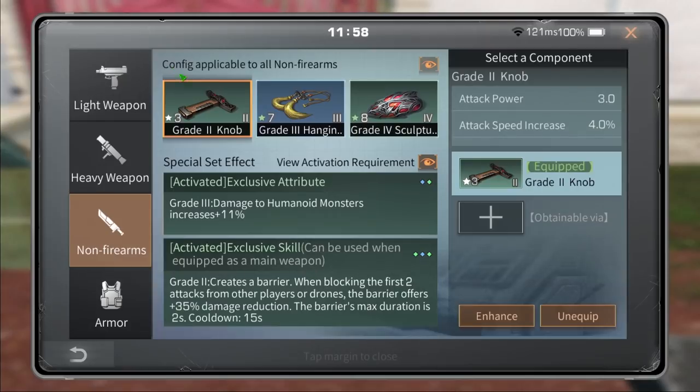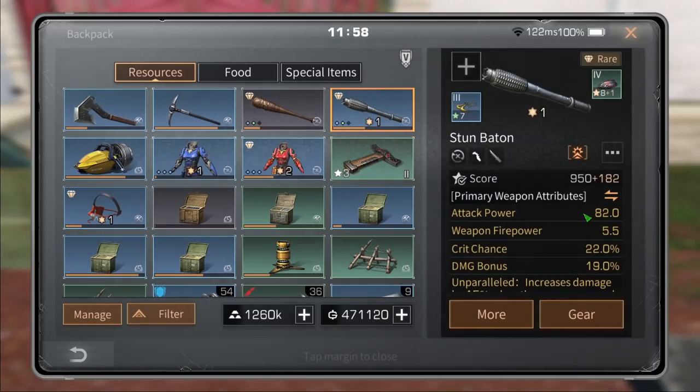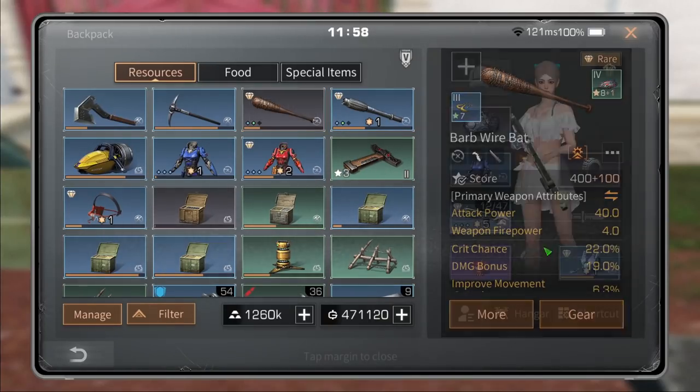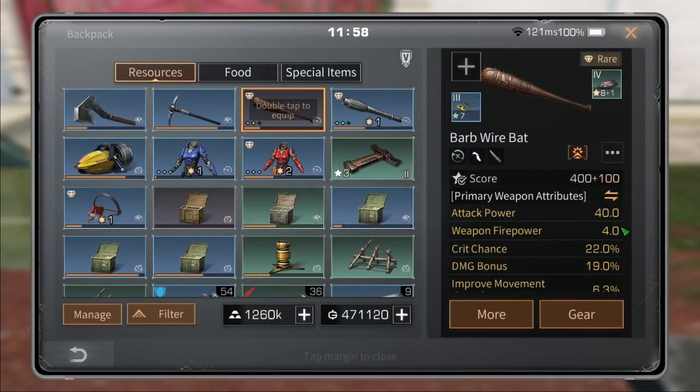How do you know what level you need to put your knob at? Easy — take off your ox and if it says 82, that means you need a level 3 knob. It's going to round off 85 to 9 attack power. If you have 70 attack power on your ox, you currently have 4 attack power.